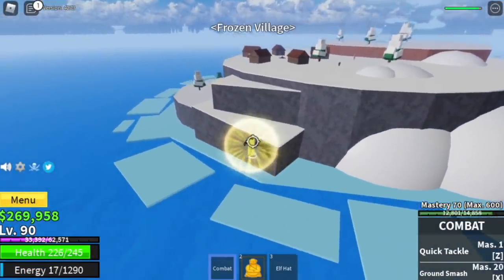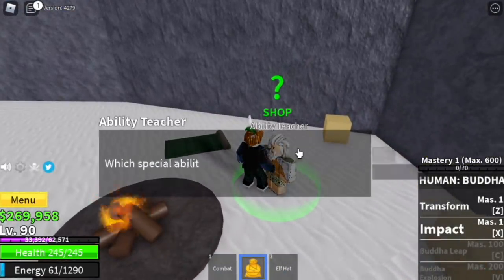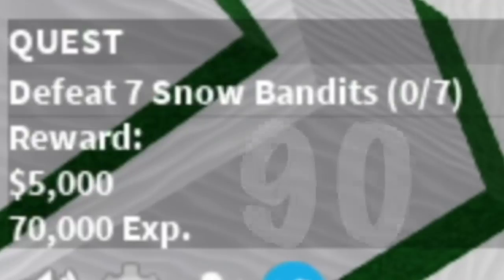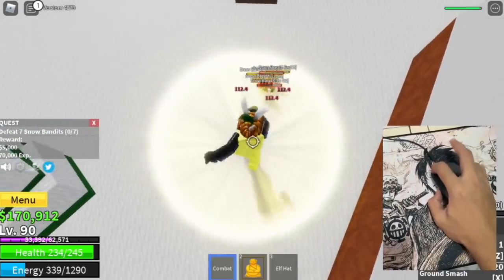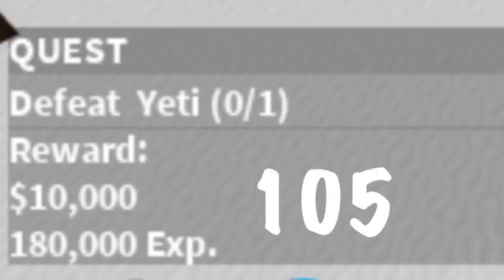Frozen Village. Level 90, Snow Bandits. Level 105, the Yeti. Very easy. As you just saw, I've included the left click and the Q skill.